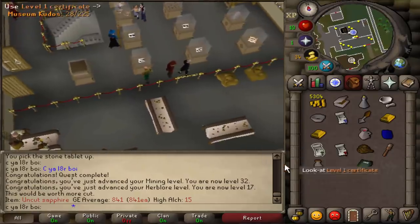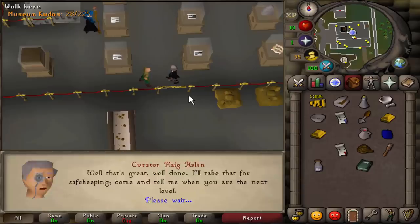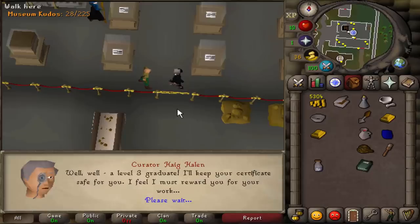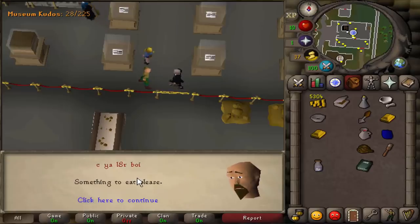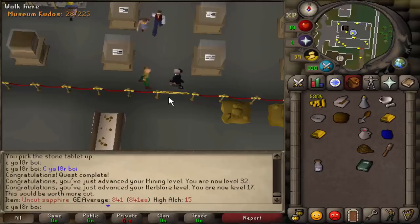If we talk to Mr. Curator over here and give him our certificates, you get a reward. You can choose either a food or a drink — but you have to give him all three certificates first. If you're an Iron Man, choose something to eat because you get a chocolate cake, and a chocolate cake is what you need for Desert Treasure. A chocolate cake can be annoying to get since there's no place to buy it and you have to gather all the supplies to make it. So if you're an Iron Man, go with the chocolate cake. If not, it doesn't really matter.